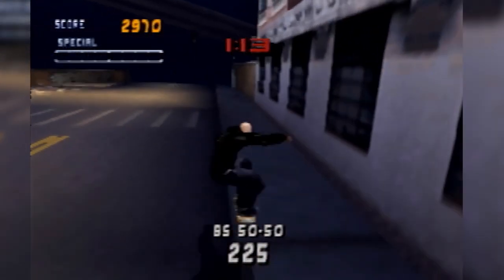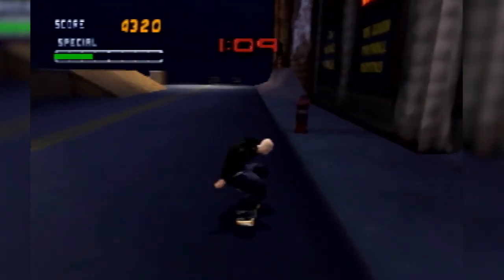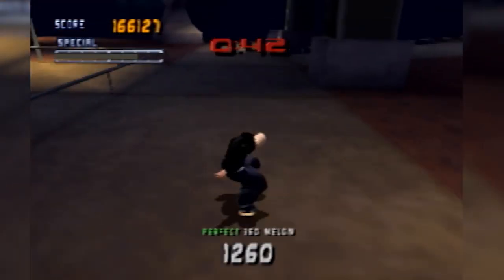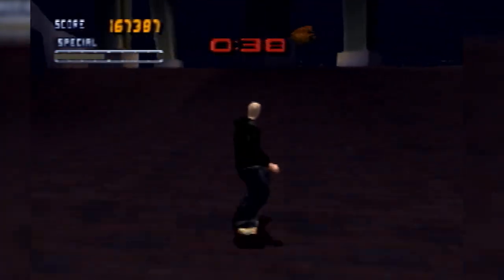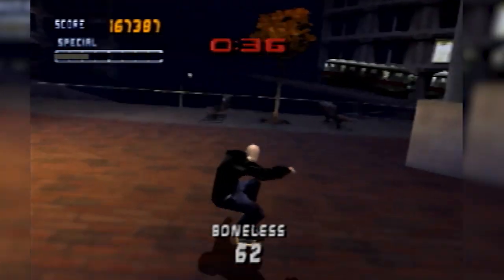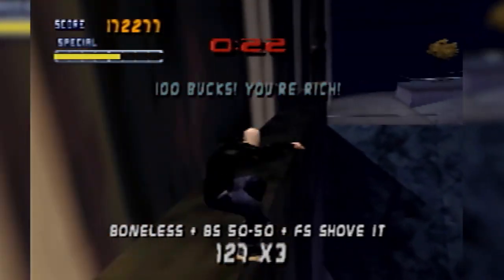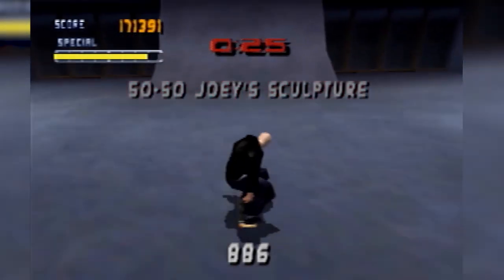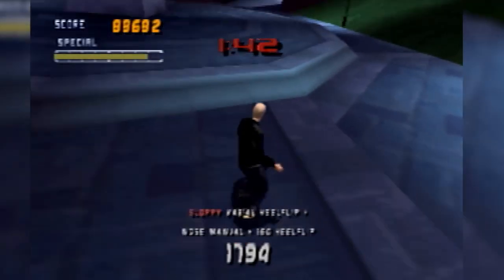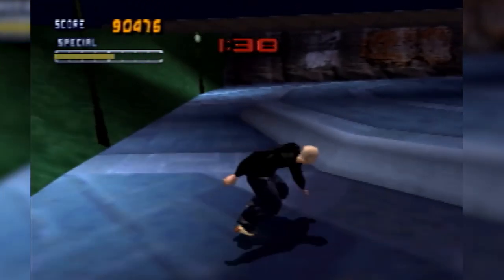New York. This one is another one of my favorite maps — I love this map. I love the street section, and it feels really cool to go into Brooklyn Banks in this map. You got the secret tape there, which is really fun to get because you have to do some platforming. The cache icons in this map feel really nice to get. 50-50-ing Joey's sculpture is a lot of fun — that's one of my favorite goals in this game. Gameplay-wise, it plays really well and it looks nice.